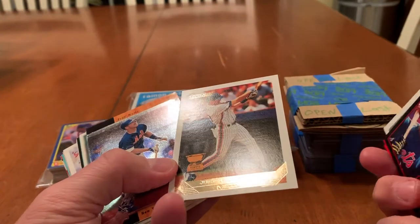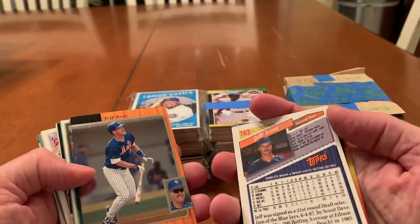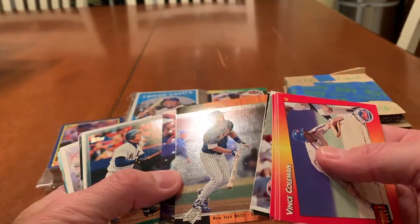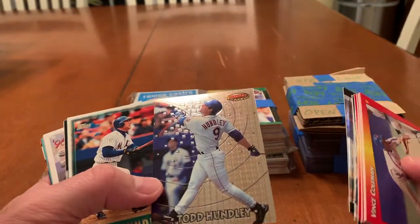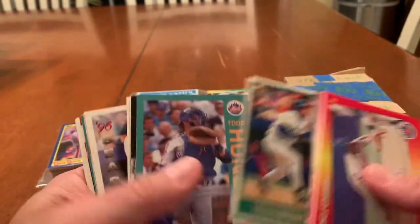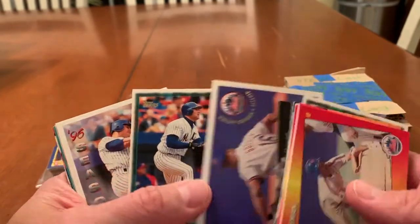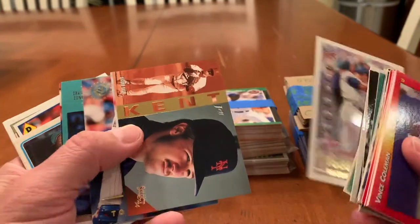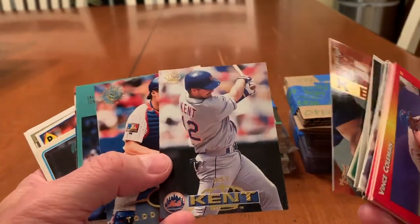Jeff Kent Upper Deck. I like the wood grain. Todd Hundley Bowman's Best — it's a sweet card. More Todd Hundley. David Ski Electric Diamond. Boy Gooden. Todd Hundley highlights card. Jeff Kent. Another Jeff Kent from Pacific.